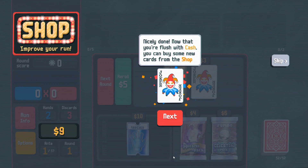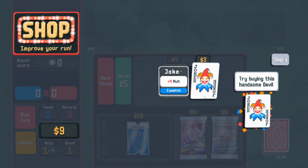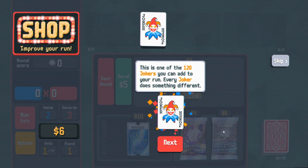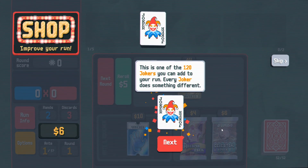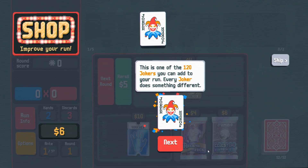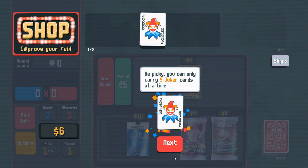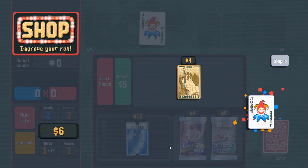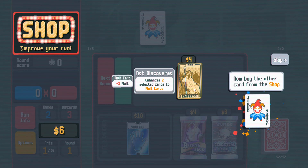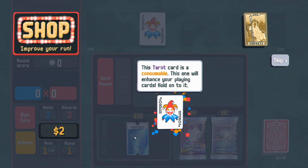Nicely done! Now that you're flush with cash you can buy some new cards from the shop. Try buying this Joker. Joker: plus four multiplier — it's a common card. This is one of 120 jokers you can add to your run, every joker does something different. 120 jokers! It's a plus four multiplier. Be picky — you can only carry five joker cards at a time. There is also a voucher.